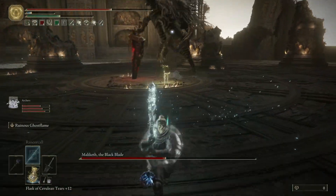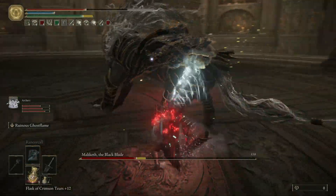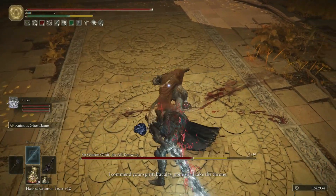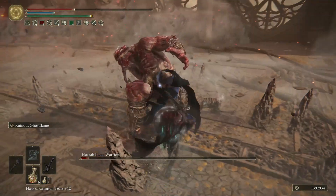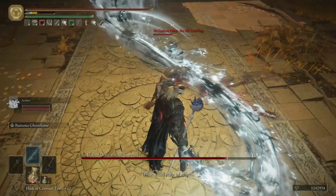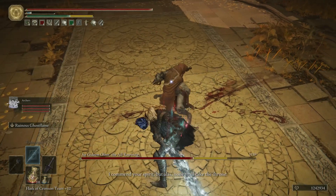Speaking of the skill, Ruinos Ghost Flame engulfs the weapon in death magic, which adds 110 magic damage and 80 frostbite buildup to your attacks for 60 seconds. The motion which buffs the greatsword acts as an attack, so if you hit somebody while using it, you deal about as much damage as a heavy attack.